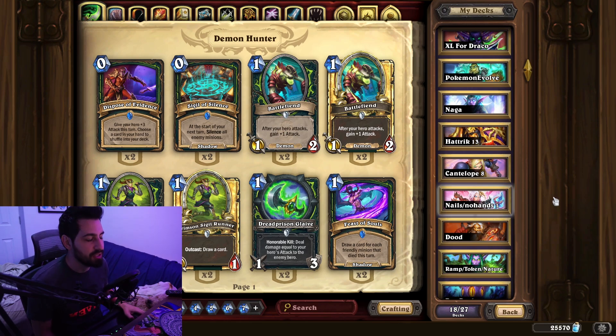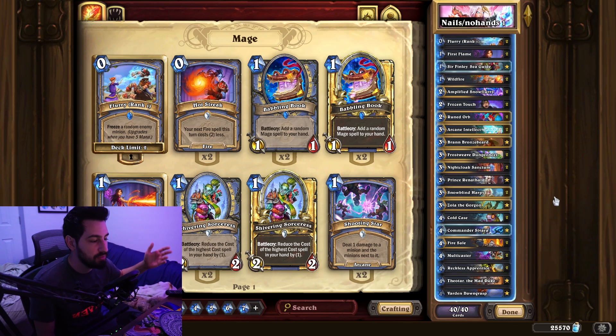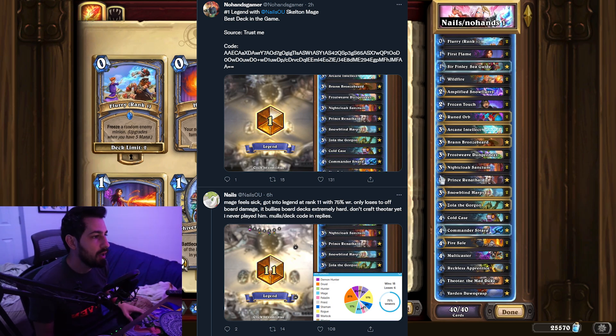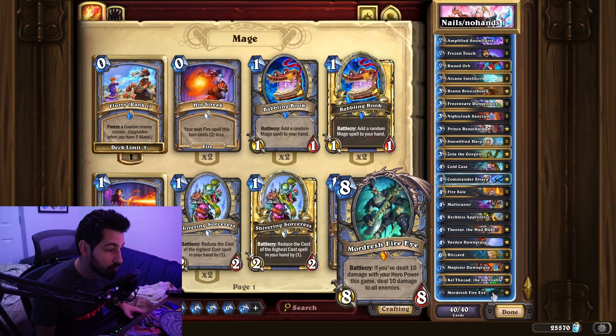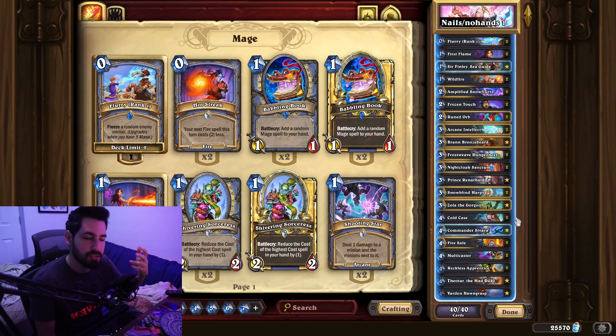What's going on, Robert Warshak here. We're going to take a look at Nails' Skeleton Mage — No Hands Gamer also managed to play this deck to rank one legend; Nails hit like top 20 with it. This is going to be the extra large XL Skelly Freeze Mage deck. There's a lot of removal in this deck, a lot of disruption, and a lot of damage.